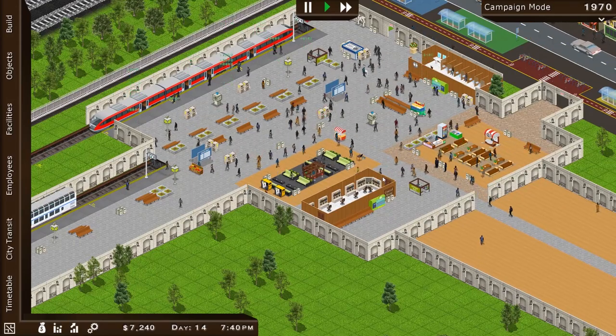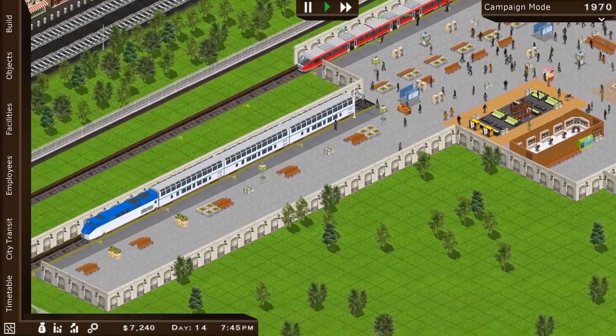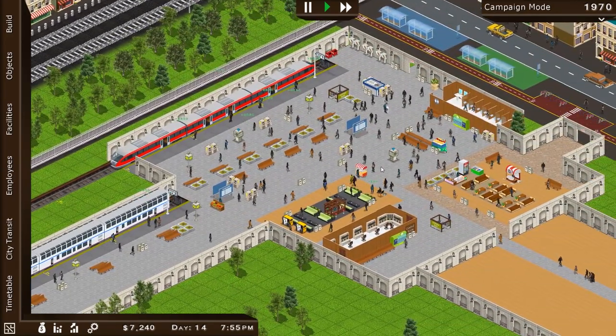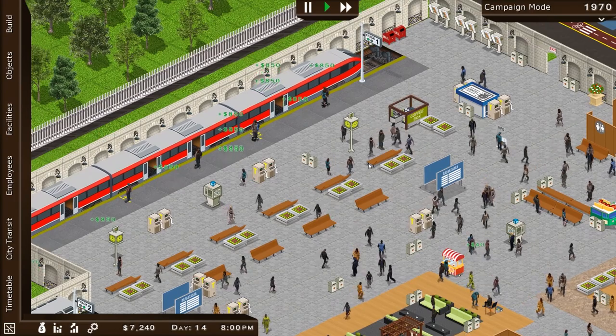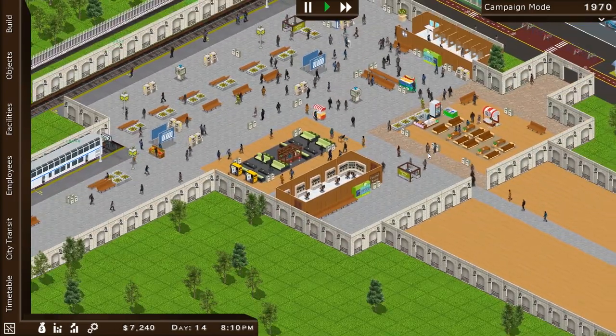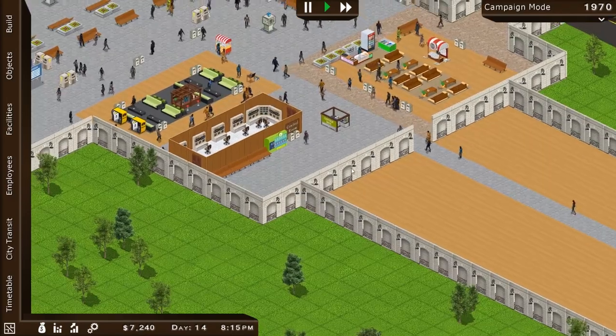So let's go ahead and figure out what we're going to do next. Oh, there's another Amtrak train — very cool, that's really awesome. Look at all the money we're making — goodness, $850! That is crazy. At the end of the day we're going to collect all that money — it's going to be big.